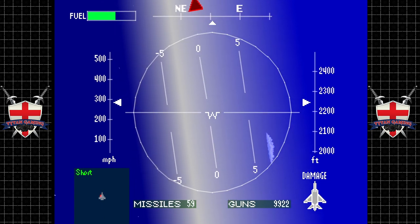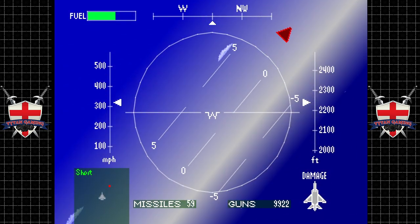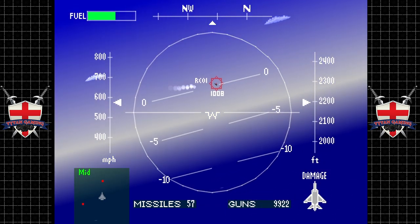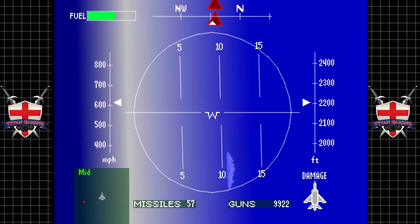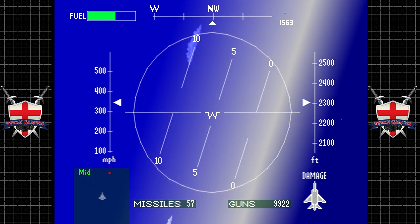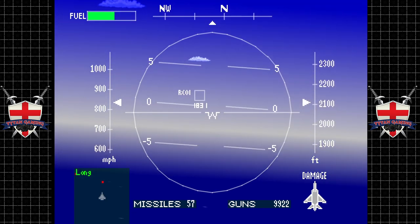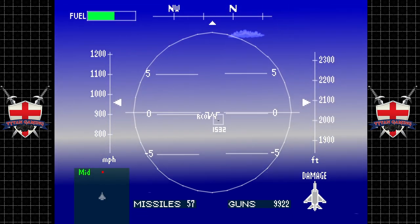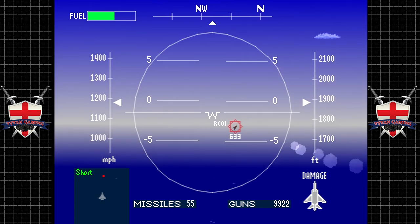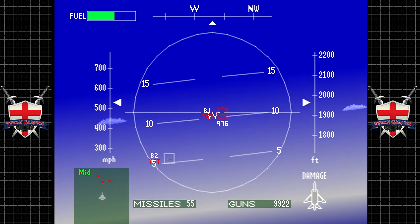We've got these guys - I think these are the Rafales. We're just getting behind this bad boy and he can kiss his ass goodbye. Dusted. Next - he's in full afterburn away from us, but we have a very powerful aircraft and he's flying straight ahead, which kind of means he's dead. Very unwise of you, sir.